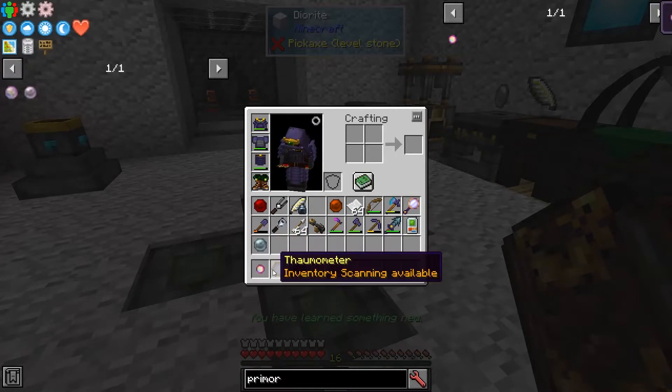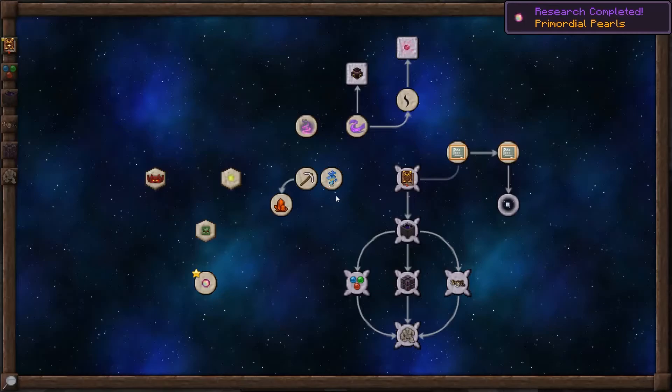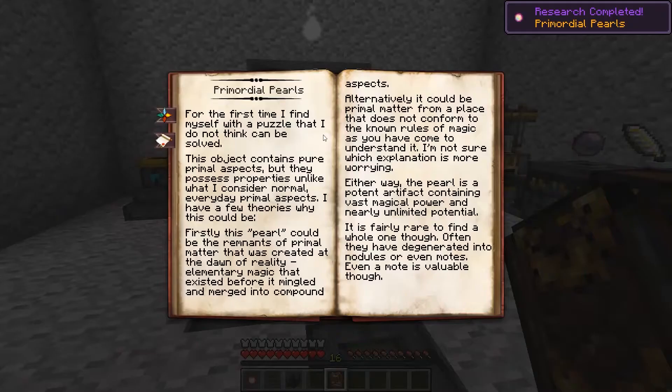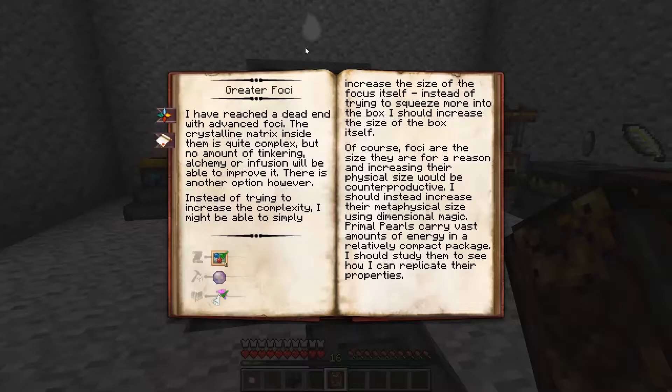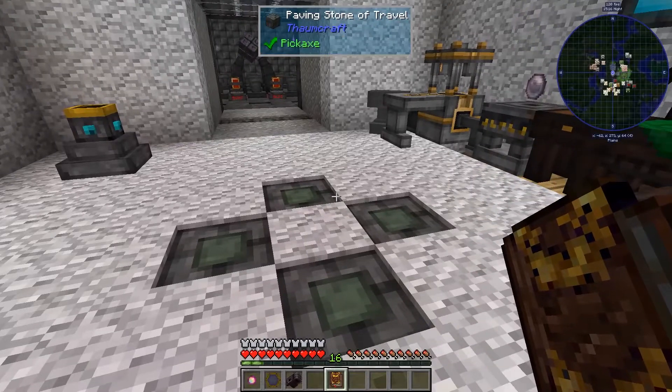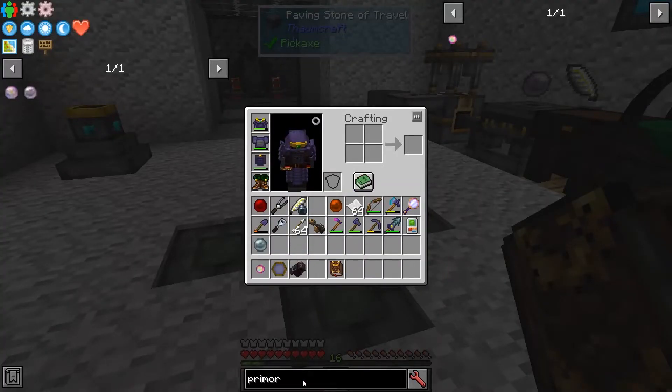Let's go ahead and scan that. And let's see if that helps us out. We've got new research here, and now we can open up Greater Foci. We're going to need a blank Greater Focus, and to examine Fire closely, which we've already done — I don't know why that's in here again — and another Theory in Oromancy. Let's see how we can get one of those.